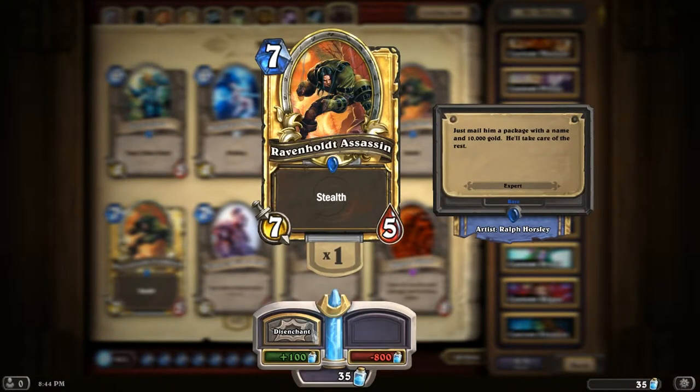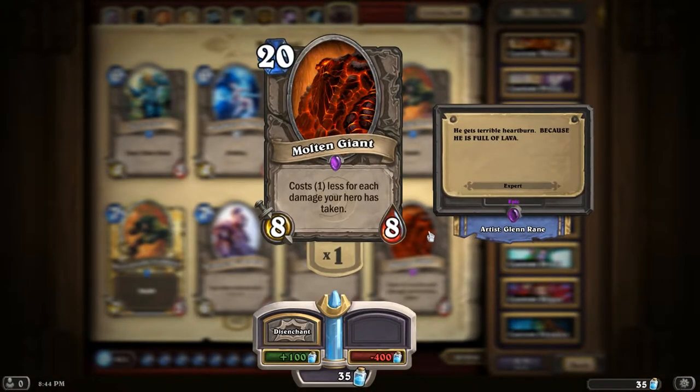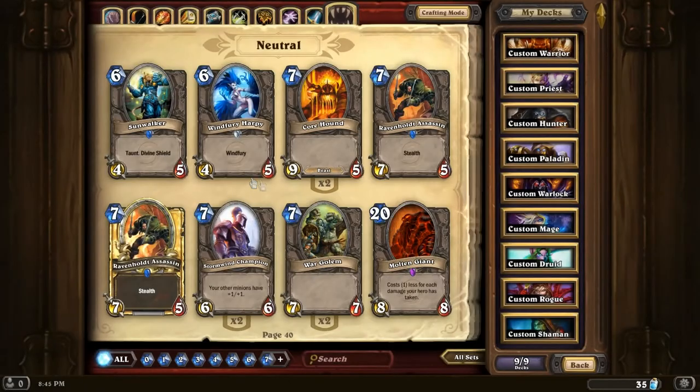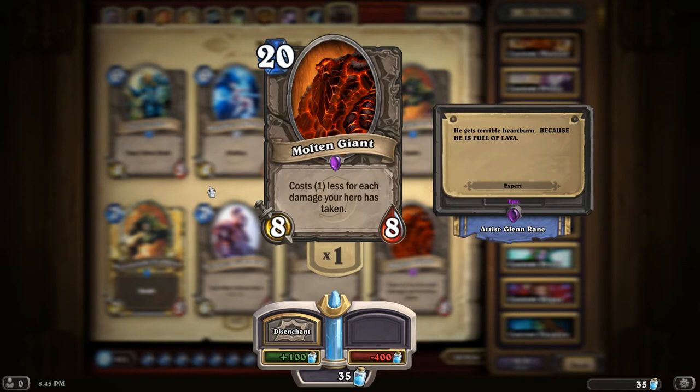I also have a gold Ravenholdt Assassin which I could disenchant for 100 gold, but I'm not going to. Molten Giant - here's an interesting idea. If you're in a Warlock deck and you're busy Life Tapping, playing Flame Imps, damaging yourself - it costs one less for each damage your hero takes. If you're down to 10 health this is free - an 8/8 for free. I have been down that low before at turn 6 and then ended up losing to two Fireballs against the Mage.